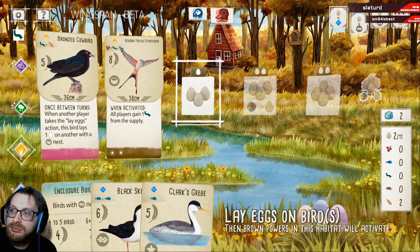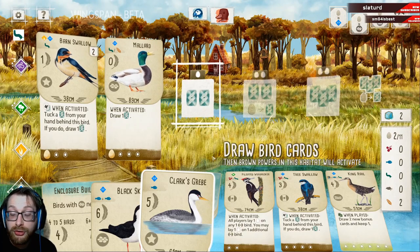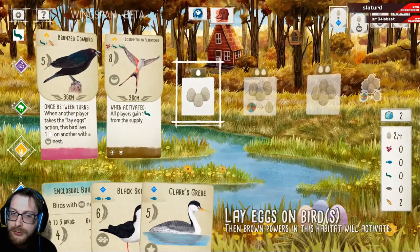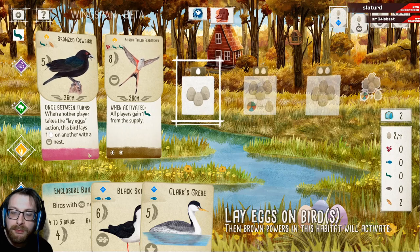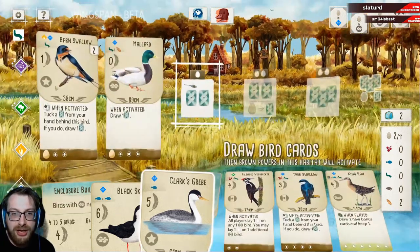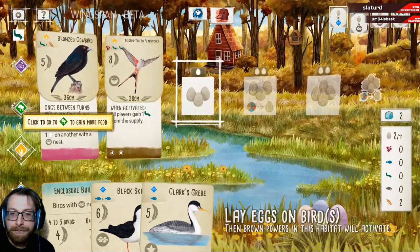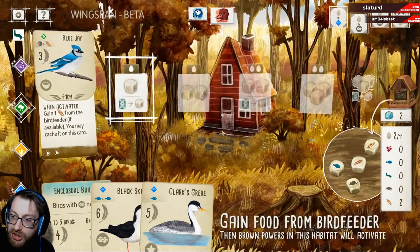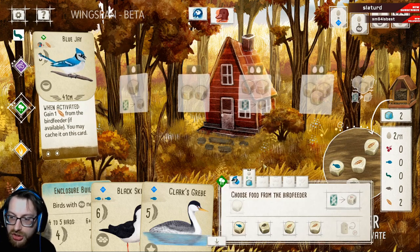So we can play the flycatcher, and we want to spend the egg up here — that's big points. This ability just speeds the game up and kind of enables all players to start doing well. We've got two actions left, so we're going to probably lay three eggs, and they're going to go all into the star nest type. We can game food — there's fish there too. This will also allow us to take this, which is pretty good for us right now.